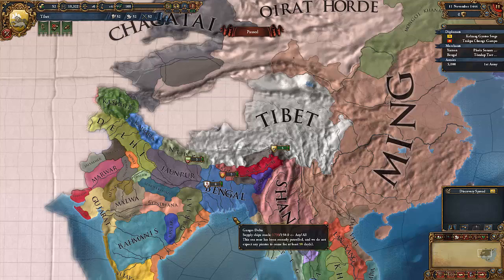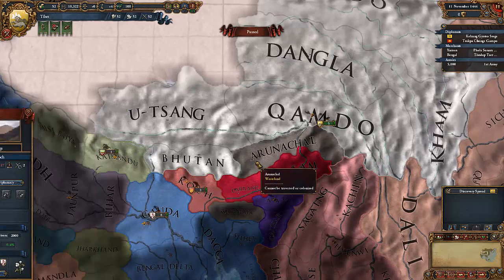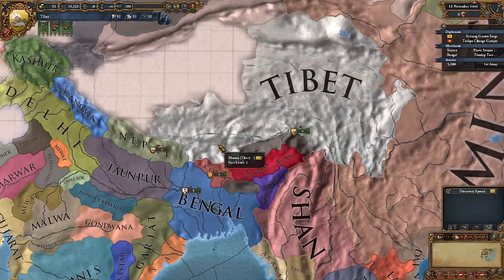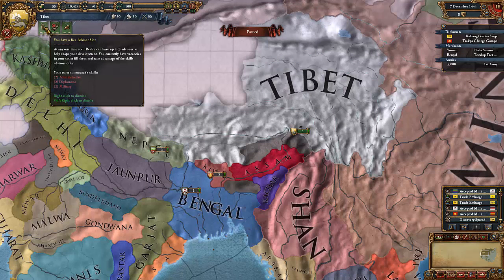What this will do is give us a Casus Belli against Koch. Casus Belli are reasons to attack somebody. And if we fabricate a claim on the province, that means we forge a document that says, 'Hey, this used to be Tibet's land — give it back.' So, let's unpause and wait for the claim to be fabricated.